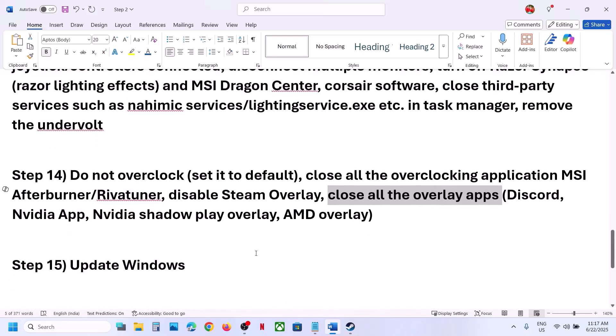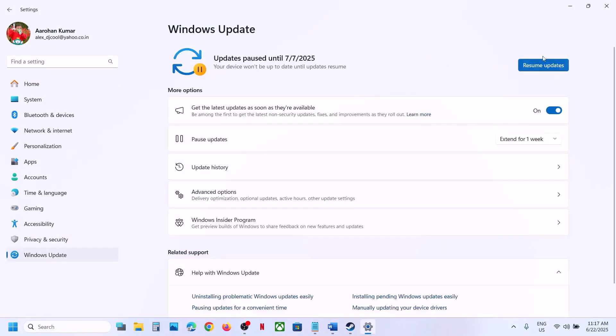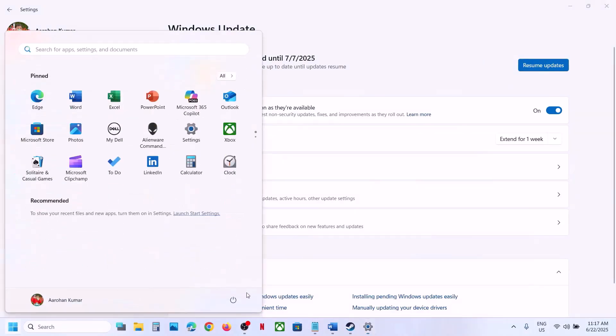The next step is to update Windows to the latest version — this is important. Open Windows Settings, go to Windows Update (or Update & Security), and click Check for Updates. Once everything is installed and the system restarts, launch the game.